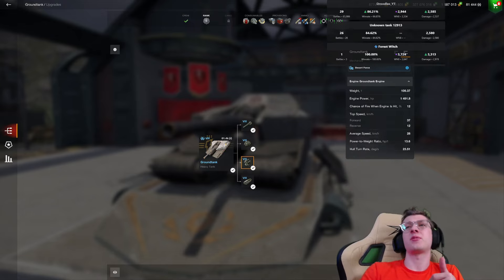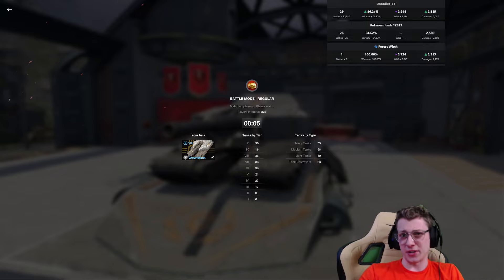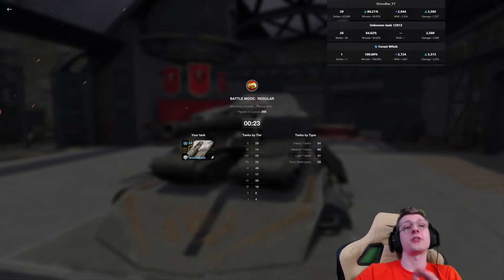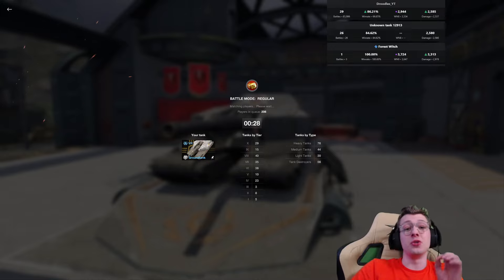It has 9 degrees of gun depression and a top speed of 37. Unfortunately, the tank turns at 23 degrees a second, making it literally the slowest-turning Tier 8 in the game. That's 23 degrees a second on hard terrain — I bet it's at least 17 or 18 on medium. It's awful on traverse speed, and it reverses at just 12. So if you need to turn with somebody trying to flank you, good luck.